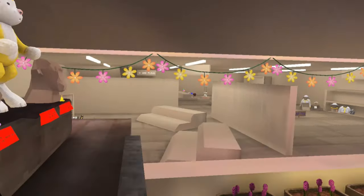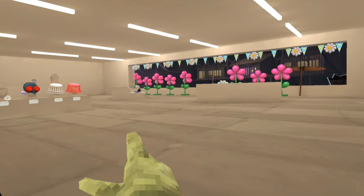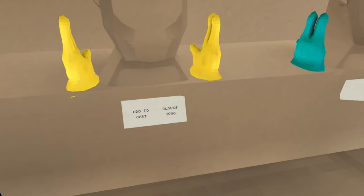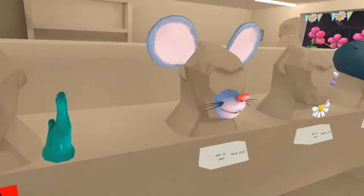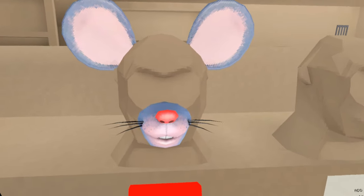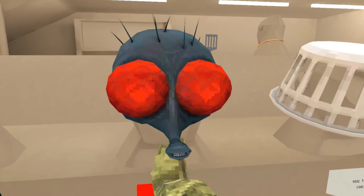Oh look, the flowers are back too. Guys, the spring flashback sale is here. We have the yellow rubber gloves for 3,000 shiny rocks, the blue ones also for 3,000, the mouse cosmetic for 2,200, and the flower badge for 2,000.